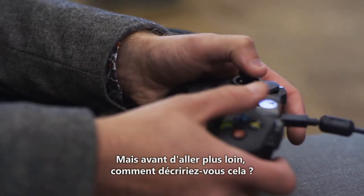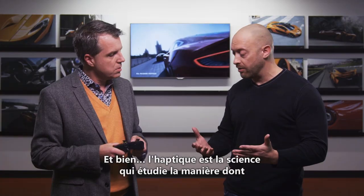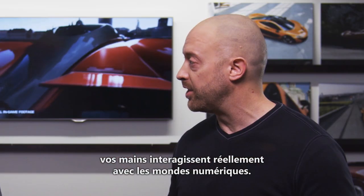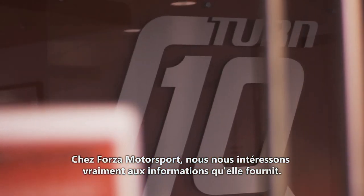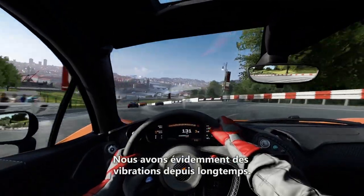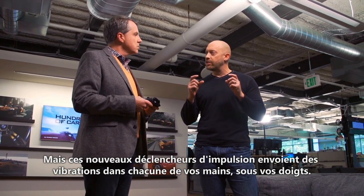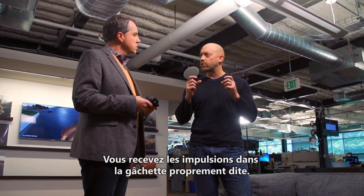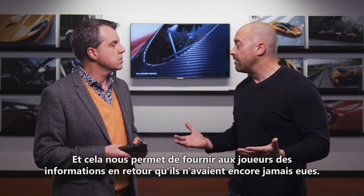Before we get started, how would you describe it? Well, haptics — which is the study of how your hands actually interact with these digital worlds, that feedback — it's something we're really interested in at Forza Motorsport. We found that we can make players better using rumble. These new impulse triggers are putting rumble in each one of your hands under your fingers. You're getting impulses in the actual trigger itself, and that gives us a way to give people feedback they've never had before.